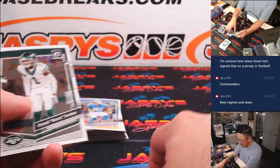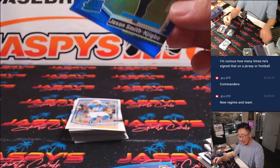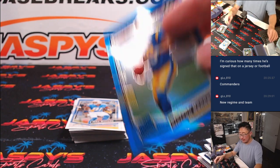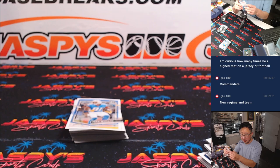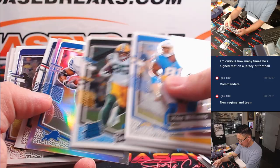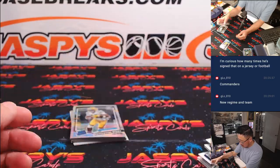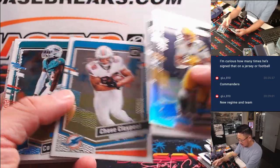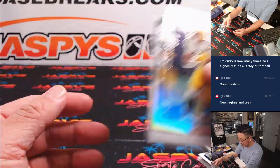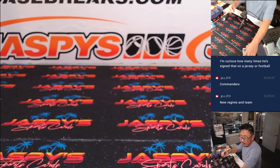Stetson Bennett to 299. Jackson Smith-Njigba to 199 — that's for Jeff and Seattle. Bennett will go to Angel and the Rams. Dont'a Hightower — Wicks, Packers. That, my friends, is that. Not a bad break at all.